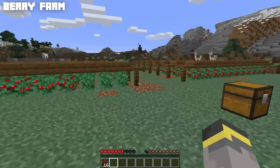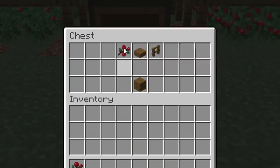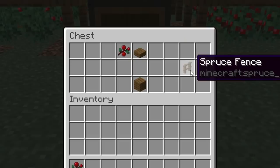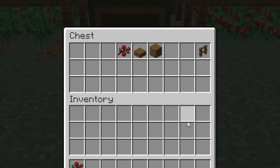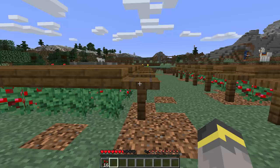The first farm in today's video is a way to get around that problem, and it's really easy to build. It makes harvesting berries a lot more fun. To build this farm you'll need sweet berries, some slabs, and some fences — but if you don't care about looks, skip the fences and use solid blocks. If you don't have solid blocks, just use sweet berries and slabs. You could also use trapdoors and other blocks to make it look really fancy.